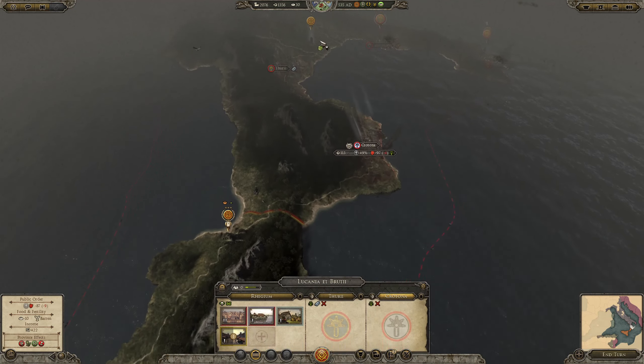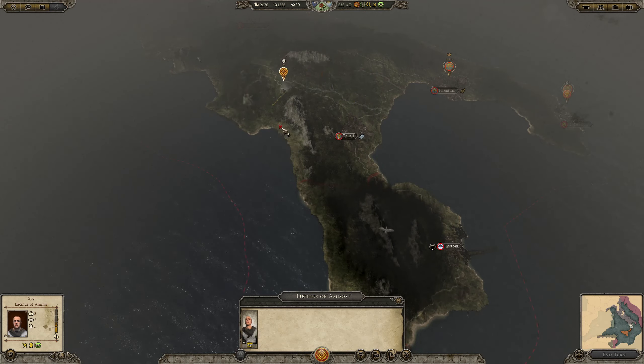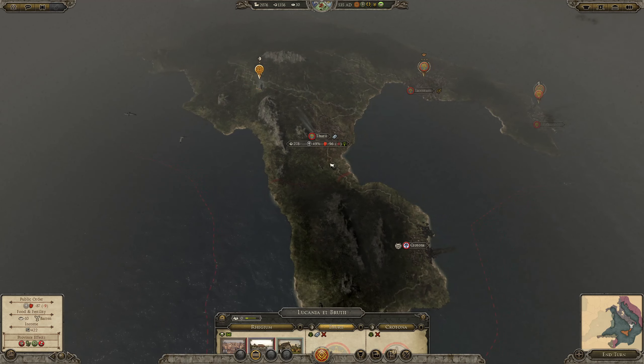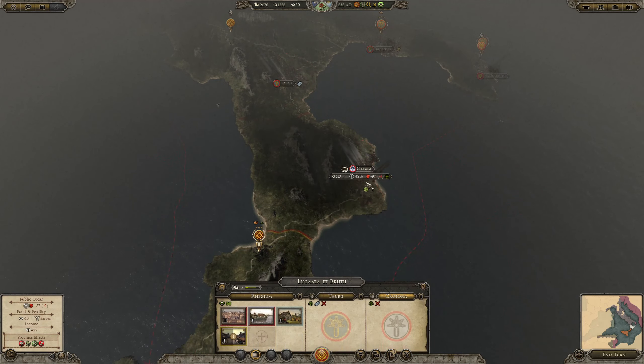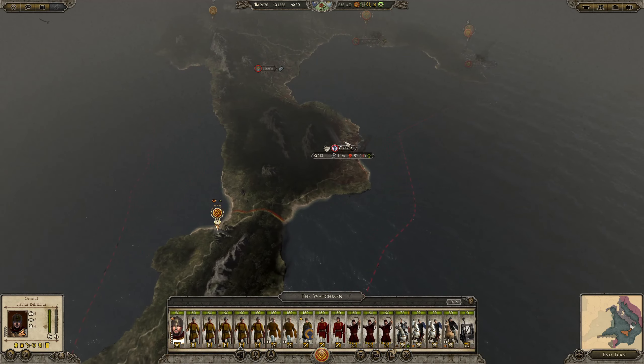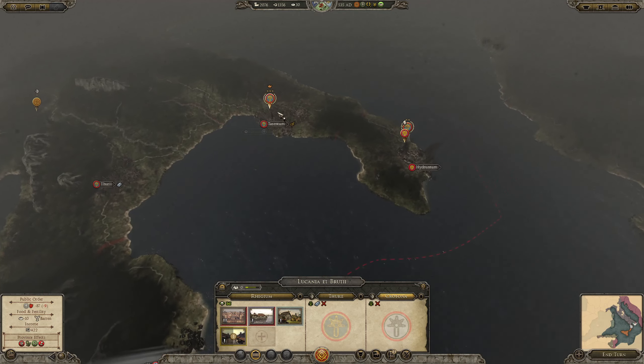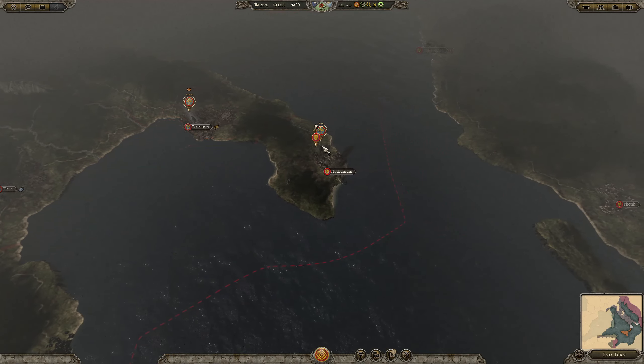We could go and take Crotona straight away, but at the same time we do have the Separatist army here somewhere. So we would only be forced to face them as well. The Separatists act like a bit of a buffer against the Ostrogoths and the Roman army here.